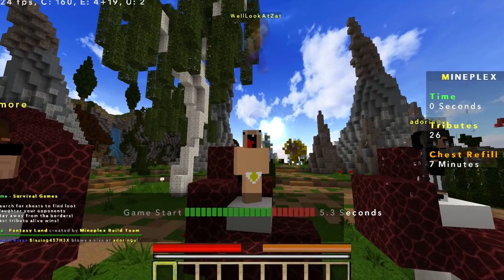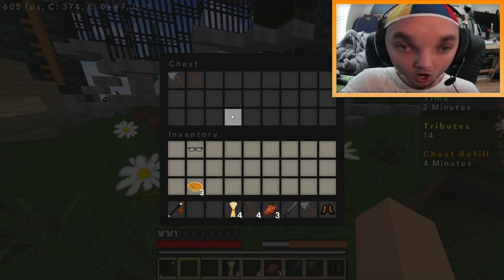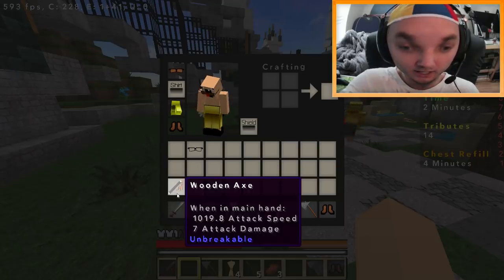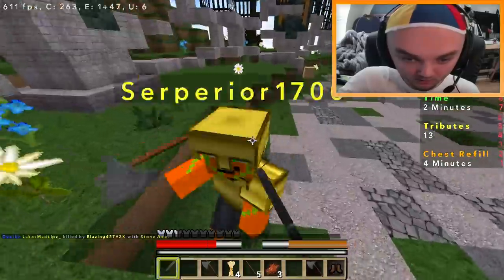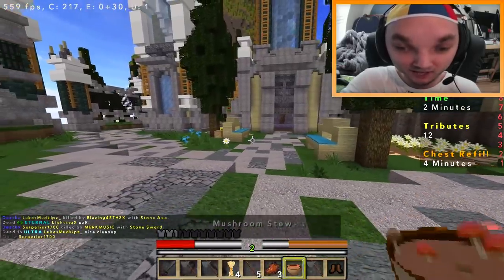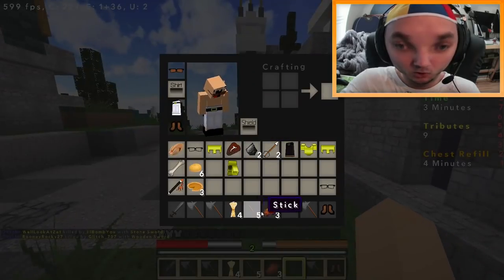We're back with more sloucher games. I don't know what this guy is doing above my head, but... A stone sword. Excellent. I see him. Forget it. I'm gonna beat him. Yes, we did it, Braden. We've gotten our first slouch. I gotta say, it feels really good to be better than everyone else at this game. I'm gonna end up winning the whole thing now.